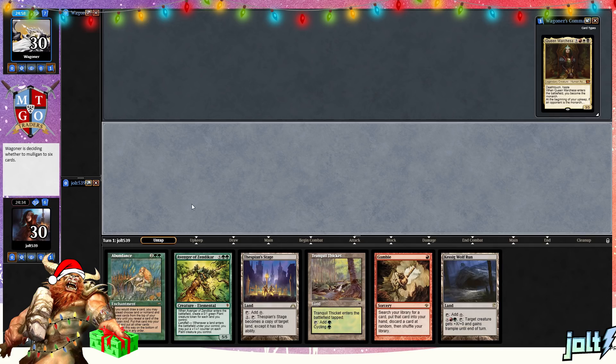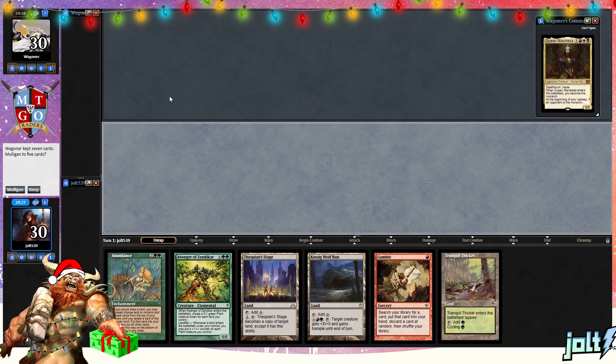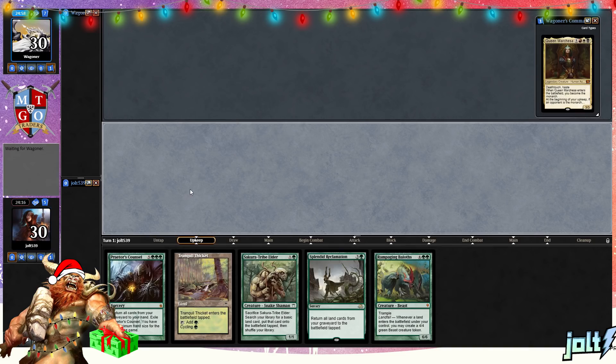Not super wild about that. We've got Tranquil Thicket, and man, that is a very clunky hand. Let's go to Mulligan. I'm not super wild about that one either. And we'll keep. Don't really want to go past that. Hopefully there's a land on Gruul Turf — we'll put that on top and get off to a little bit of a slow start.